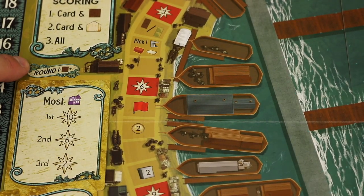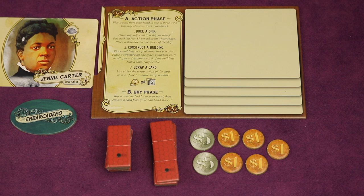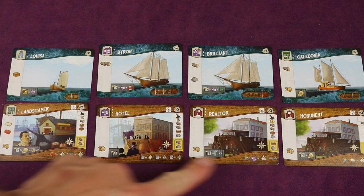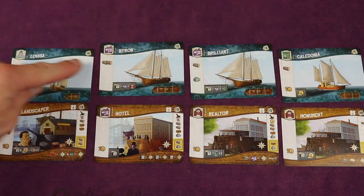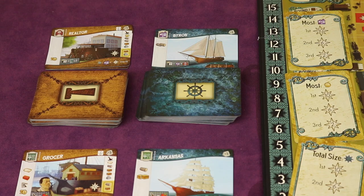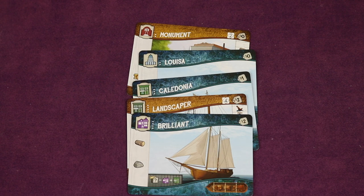Note that in the final copy the gold cards will be smaller so round one, two, and three will all be visible — this prototype has slightly larger cards. Choose a first player by any method and give them the first player token. Each player was dealt four ship cards and four building cards. Now select five of those eight to keep as your starting hand; to keep them you must pay their market cost shown in the upper right, spending money into the supply. Unkept cards go into the respective discard piles. If it's your first time playing, you can skip this step and return to it after watching the rest of the video.